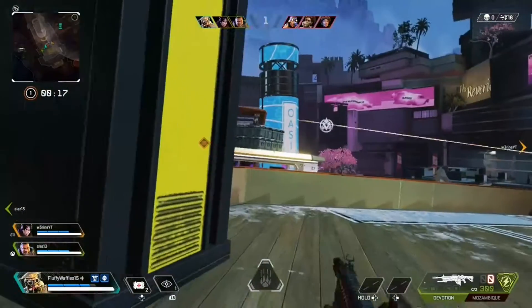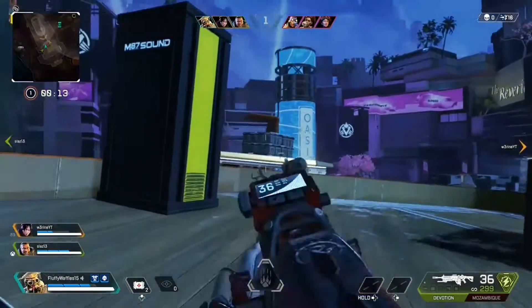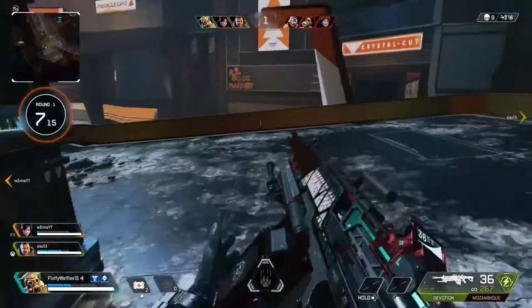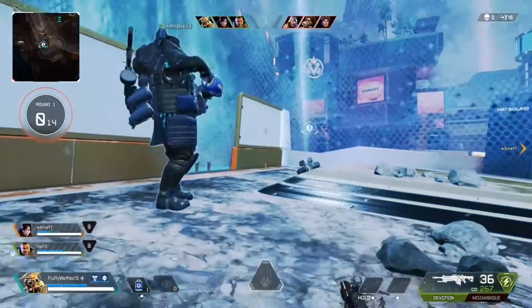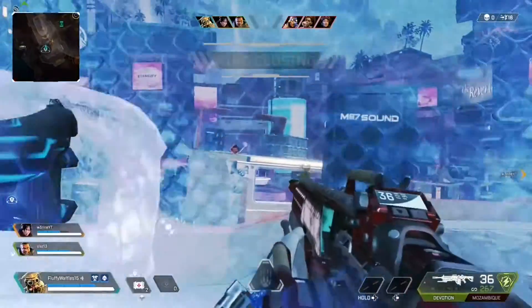His tactical ability is Eye of the Allfather. He scans an area in front of you, and any enemies will be revealed for a few seconds. If you're playing Bloodhound, Bangalore is a perfect combo using her smoke — in this scan, you can see enemies without needing a digital threat scope.